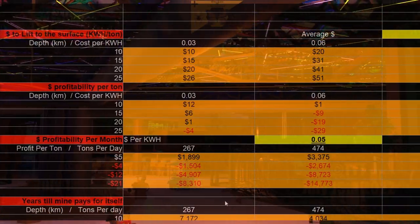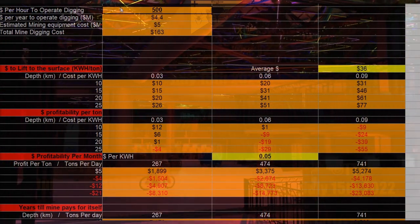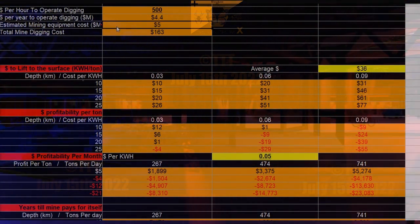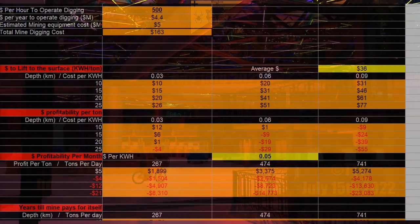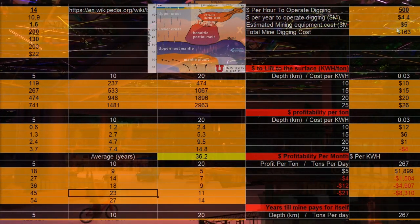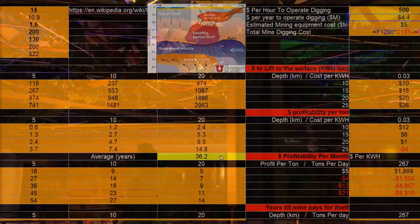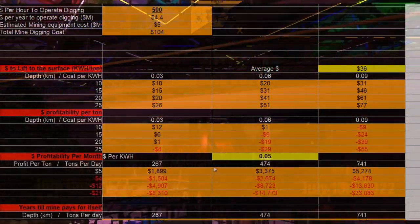Now there's more math over here. This is dollars per hour to operate digging, and dollars per year to operate digging — you just multiply out the hours. Estimated mining equipment cost is $5 million, that's just a rough estimate. Switching from 36 years to 23 years, it comes out to about $100 million to dig the hole, which seems like a bargain — an absolute bargain.